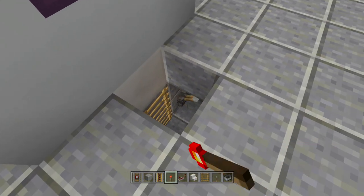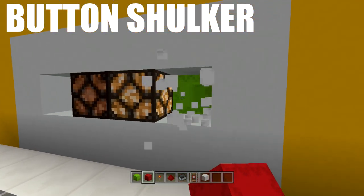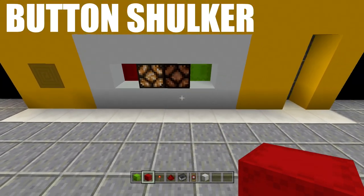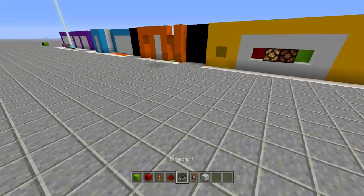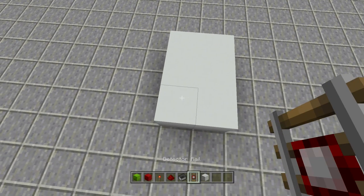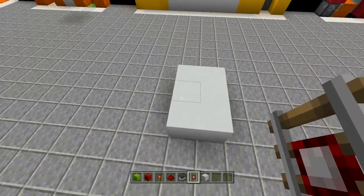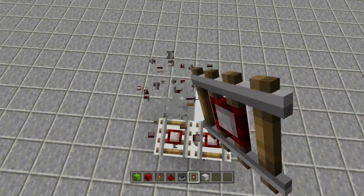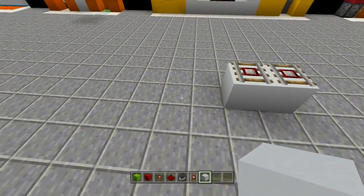Next up is the on/off button. I really don't need to tell you what you can do with this — it's an on/off button. As long as it can turn something on and off, you can use it with anything. I just hooked mine up to a door. Another very easy build — we're doing the same method as before, just a little different. Place three blocks, and you only really need one detector rail, but if you want the on/off button to do two things then use two detector rails.